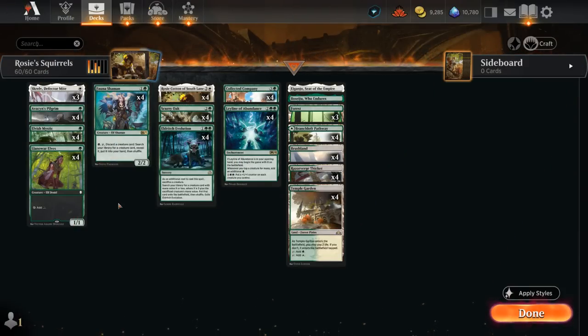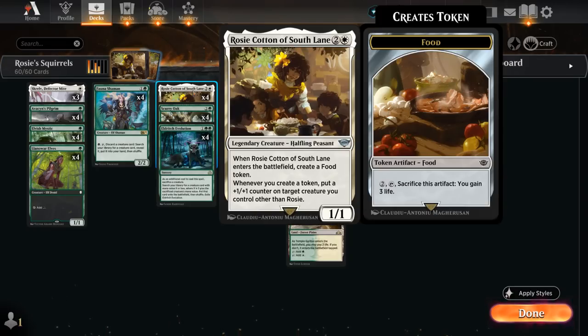Hello and welcome to another historic gameplay video on the official MTG Arena channel. Today we're taking a look at another combo deck featuring a new card from the Lord of the Rings expansion: Rosie Cotton of South Lane, a 3-mana 1/1 Legendary Halfling Peasant. When Rosie enters the battlefield we get to create a food token, and whenever we create any sort of token we can put a +1/+1 counter on a target creature we control other than Rosie.